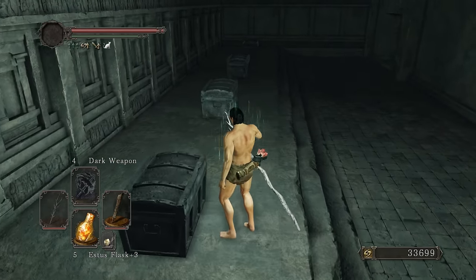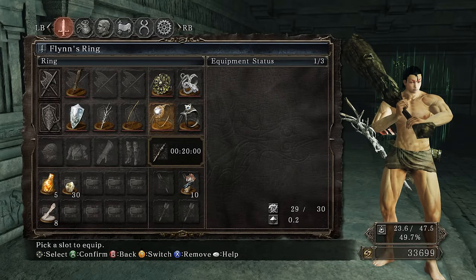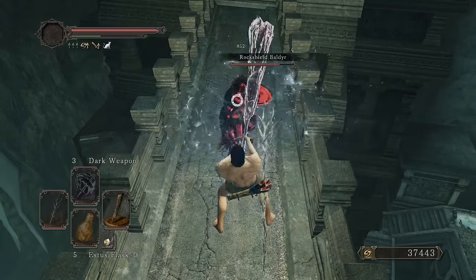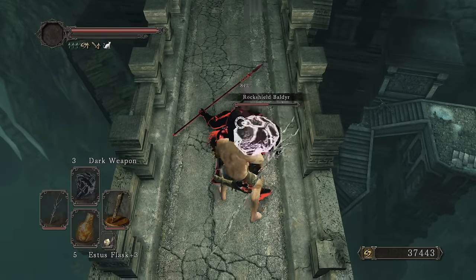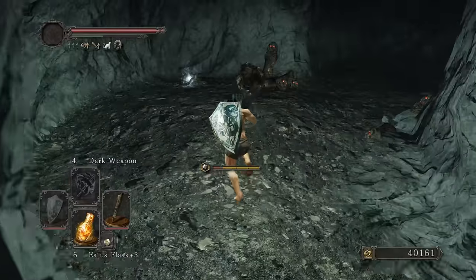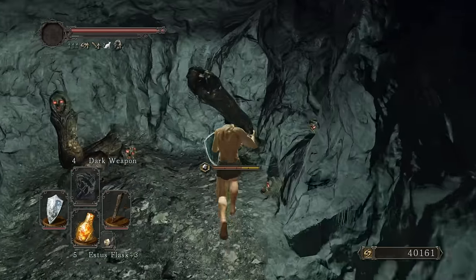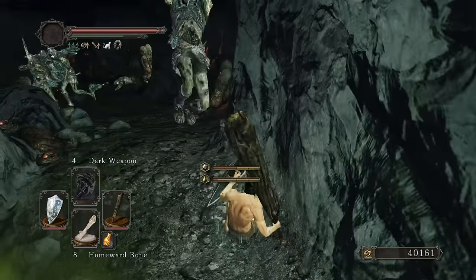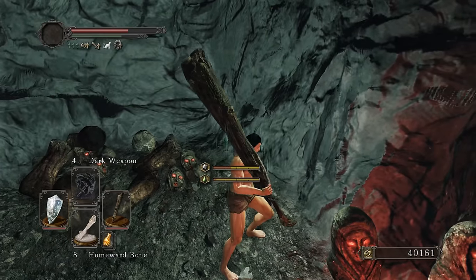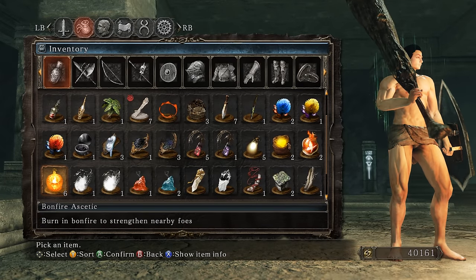Found two bonfire aesthetics - amazing. This chest has a Lightning Clutch Ring - if we use a lightning infusion that will increase our damage. Not going to kill this boss, just grabbing a few more items. Two bright bugs - so worth it. Got six bonfire aesthetics total plus the Lightning Clutch Ring from this DLC area. You can go back to Rotten and farm with all six aesthetics and get way more than enough souls to hit 70 strength.